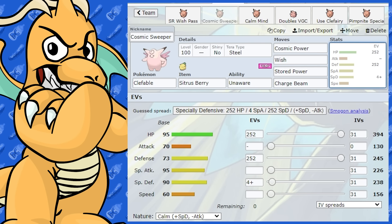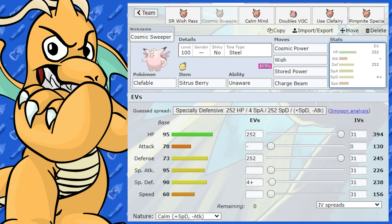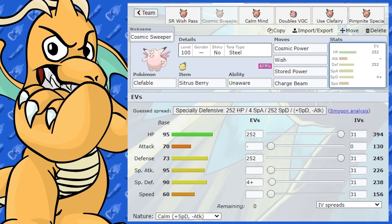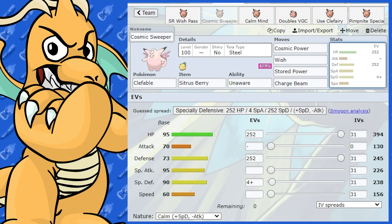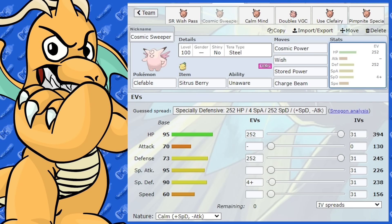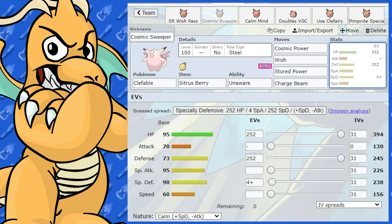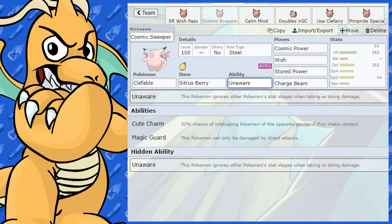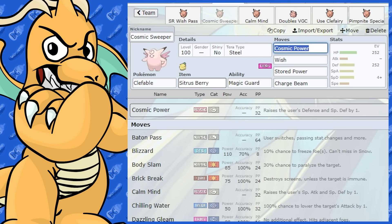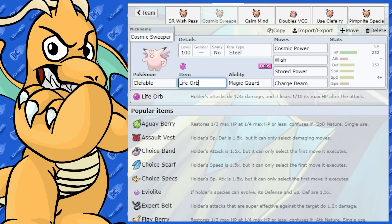As for Tera Type with this Cosmic Power set — since we're not running Magic Guard — I thought Tera Steel would be a great choice. That gives the least weaknesses and makes you immune to Toxic and Poison moves. Being Fairy type means you're weak to Poison and Steel, so Tera Steel covers that nicely. With all that Cosmic Power bulk, it's going to be very difficult to take out. Alternatively you could have Magic Guard and keep Tera Fairy, then maybe run Life Orb for more offensive damage output — that works with Magic Guard too.